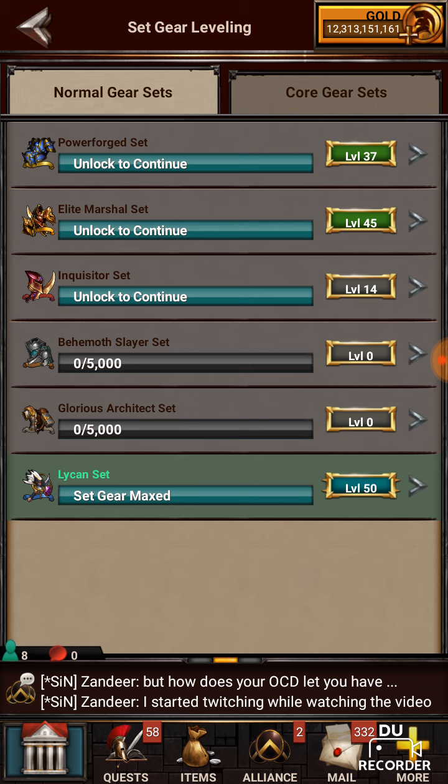So what I did here is I started out, since I have my research done and my buildings done for now — knock on the MZ wood — and I don't really kill monsters that much because honestly I don't have time. I've done my most important sets to me, which are my Power Forge sets for my cores, my Elite Marshal for training troops. That's where I started. Then I came back in and did the Inquisitor set and the Lycan set.